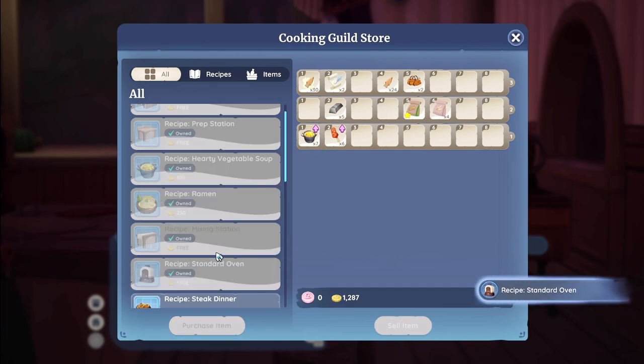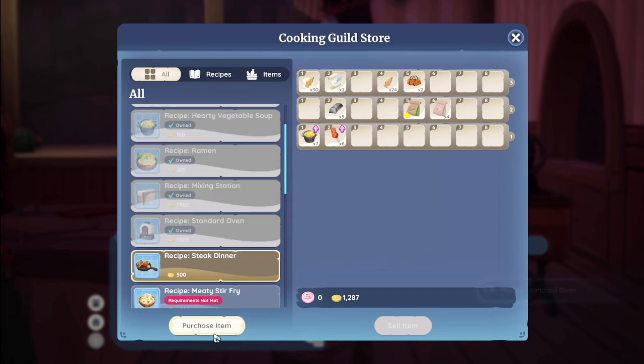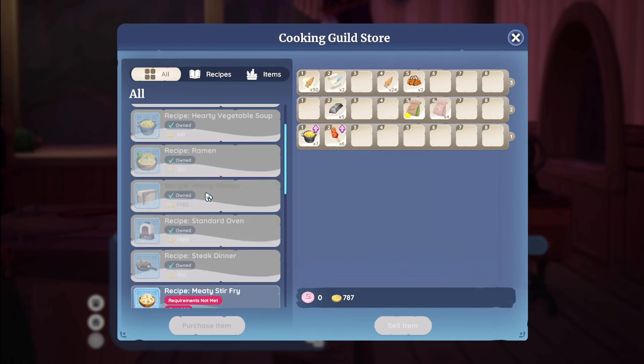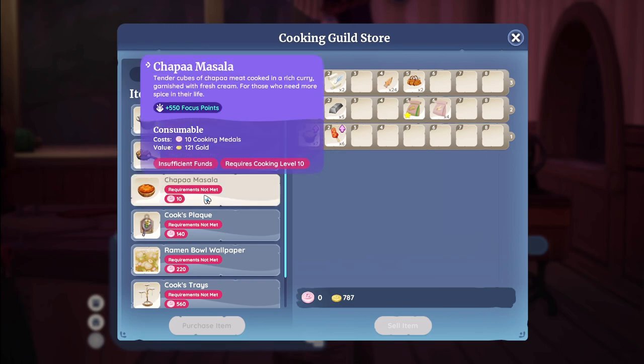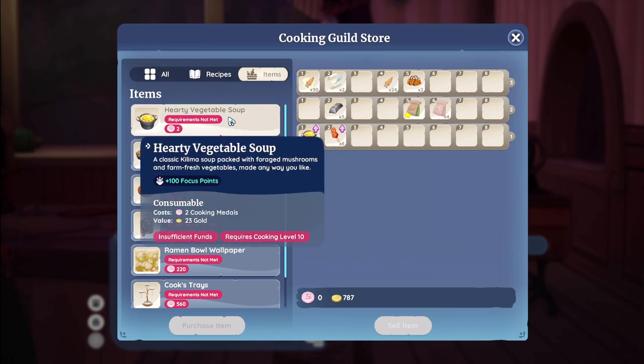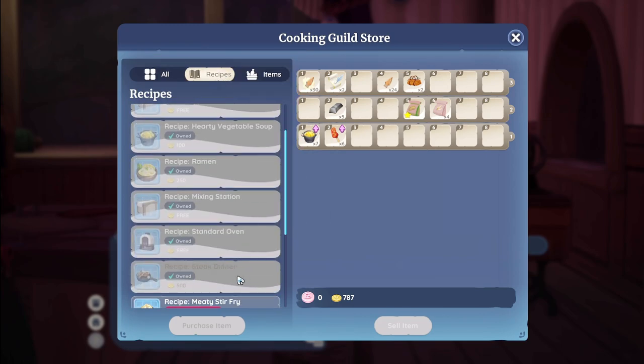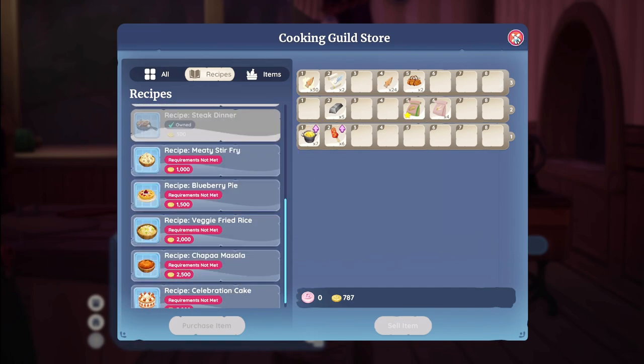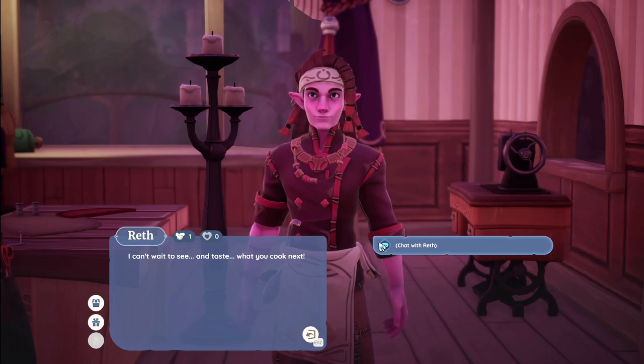To cook on the cooking stations you'll need recipes. The first one you can purchase from Wreath is a hearty vegetable soup, which takes one mushroom, one spice, and one vegetable. Over time you'll be able to purchase and find more recipes such as ramen, steak dinner, and so on. There are also various recipes you can find out in the world.